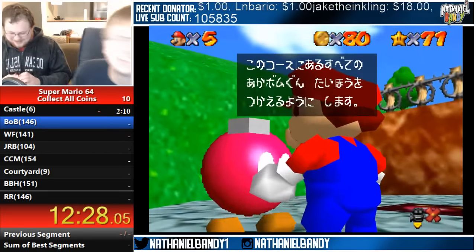All right, so now we're at the point where we have almost all the easy coins. Oh, that's actually a really funny glitch here — if you pick up this Goomba and you ground pound it, it stays stuck in the air for no reason. I don't know why it does that but it's a fun little glitch.